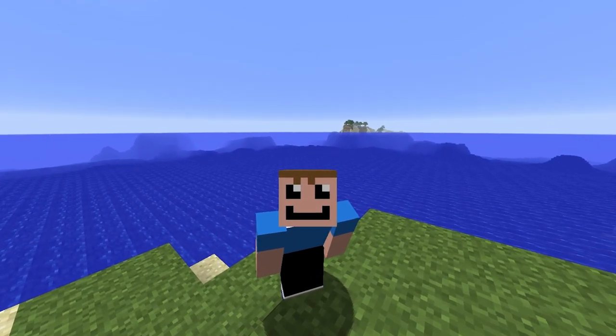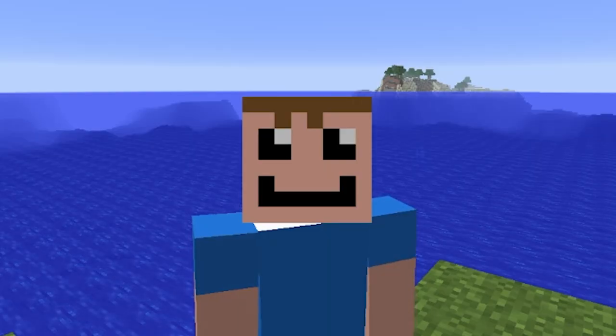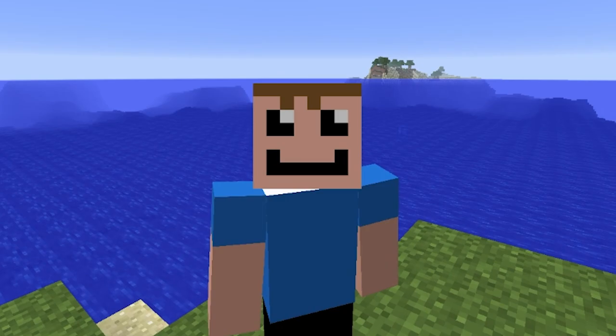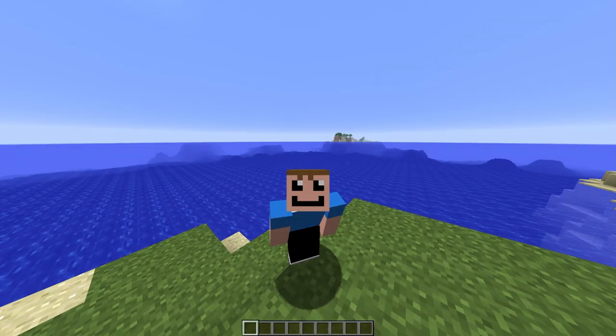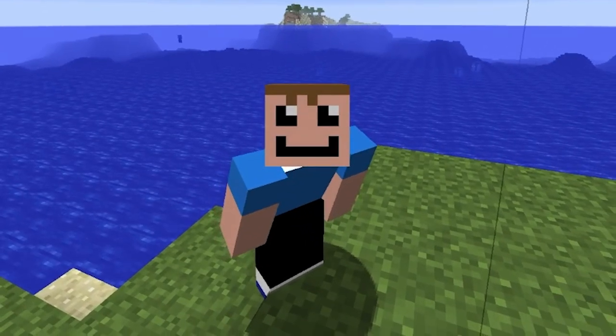And since Minecraft updated to 1.17, there's a whole bunch of more blocks that we can now abuse. Most notably, the copper block because it looks so cool and it changes colors. So I guess we're gonna have to make it rain — not like money rain. I'm talking about actually rain so we can change the color of our tiny house after we create it.